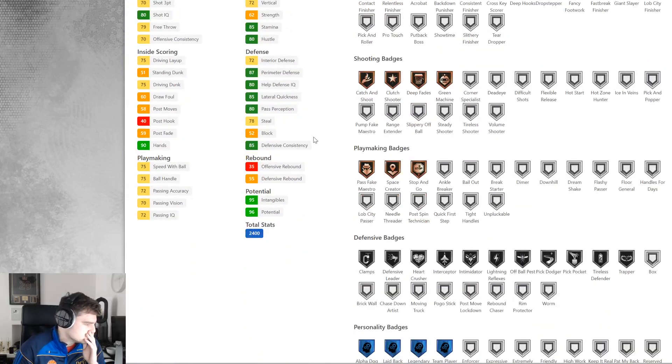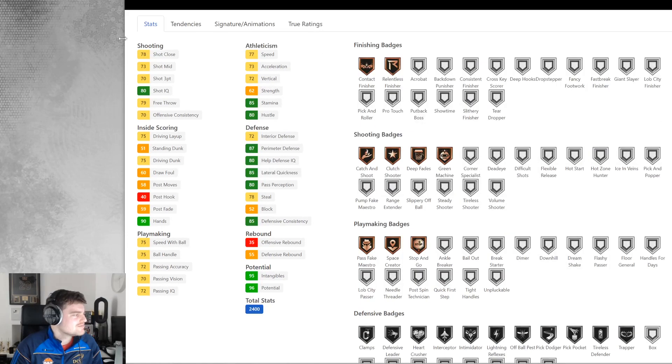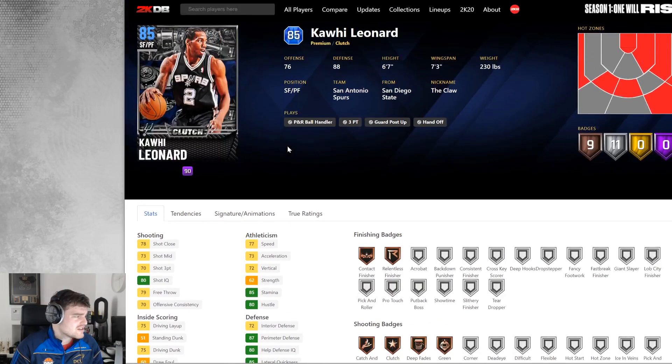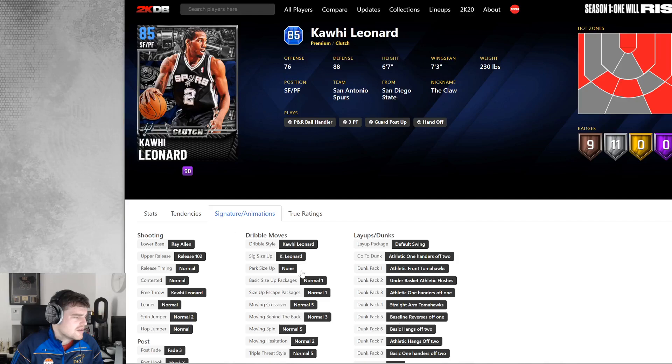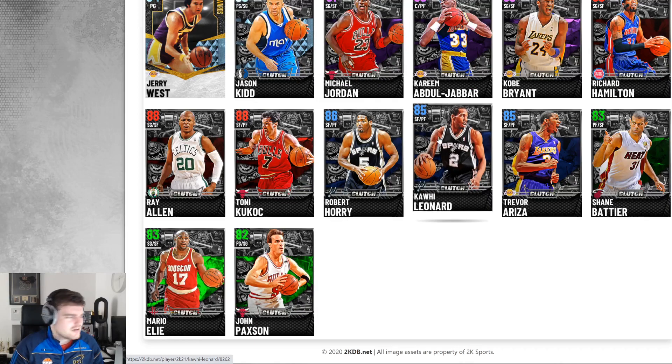Kawhi Leonard — wow. Silver Clamps on Kawhi. He's got Defensive Leader, Heart Crusher, Deceptor, Intimidator, and On-Ball Reflexes, but only silver Clamps. He's got 73 ball and no real speed. 87 perimeter defense is good, but his sigs are terrible as well. Jamal Wilkes is way better than Kawhi — he is awful.